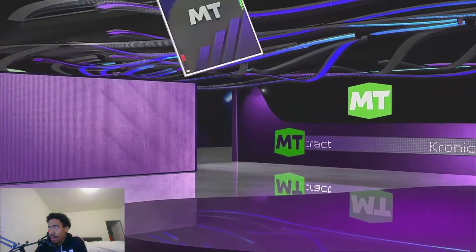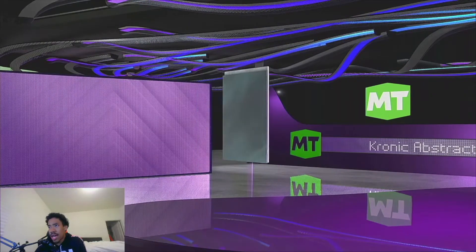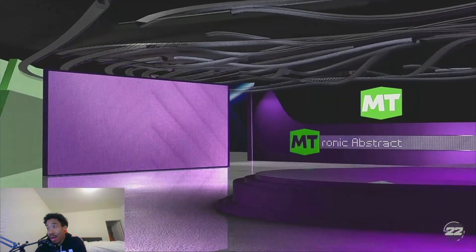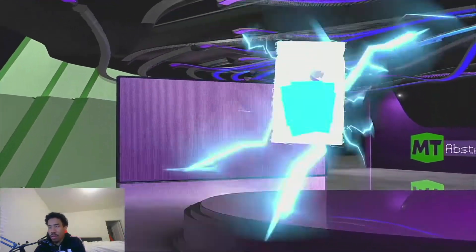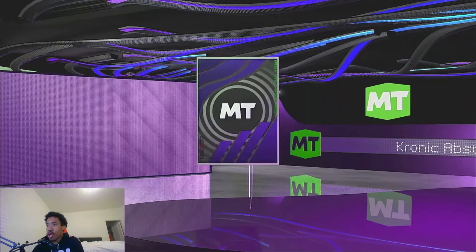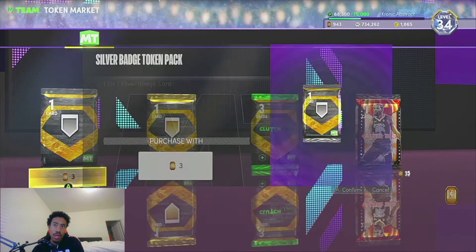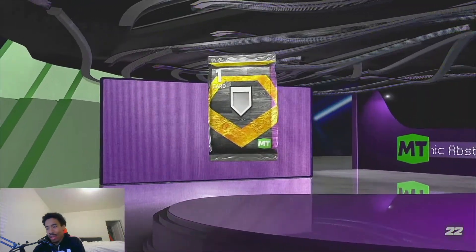Even if you don't have that many tokens, you can make a decent amount of MT off of this. Giant slayer — don't really think that goes for anything. That's 10 packs. Mouse in the house — I'm almost positive that one doesn't go for anything. We are halfway through right now. We did get some pretty good badges so far, so hopefully the second half can treat us pretty well. Rebound chaser went for a decent amount at the beginning of the game; I don't know if it still does.